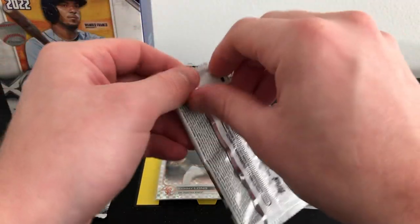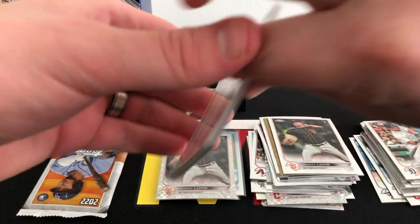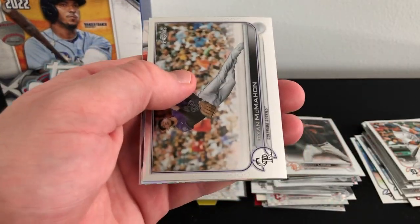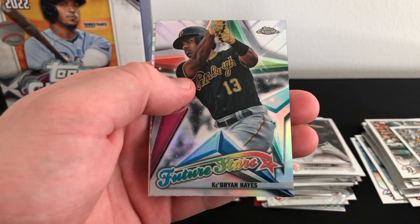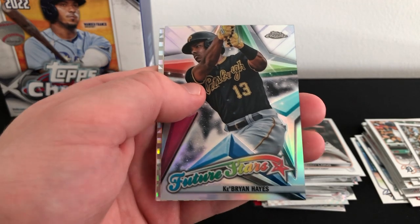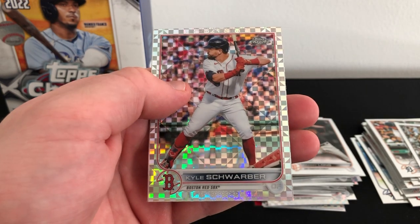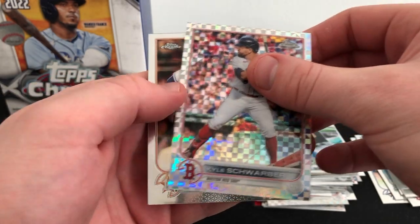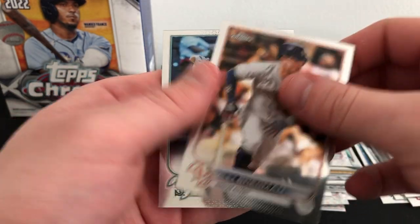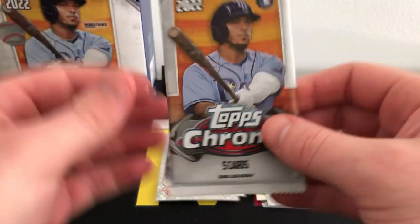Just two packs left. Still have not seen a numbered card, or even a negative refractor, anything like that — definitely no auto, so the odds are pretty long in this stuff unfortunately. Ryan McMahon, there's a Ke'Bryan Hayes Future Stars insert. Our second to last x-fractor is going to be Kyle Schwarber — had a very good year, hit a ton of bombs. We have Alex Bregman.